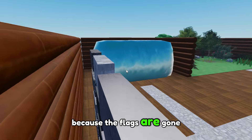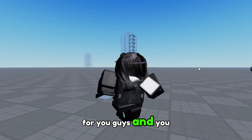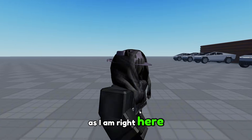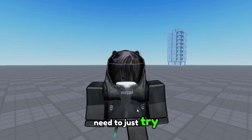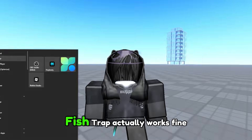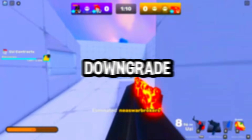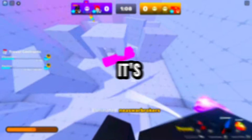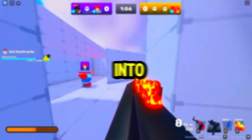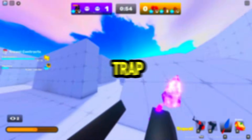Looking at the texture blocks now, they kind of look the same since the flags are gone. If Block Shop settings aren't working and you're not getting low textures like shown here, try downloading FishTrap. Block Shop has too many issues right now because it's trying to upgrade and downgrade at the same time. FishTrap will work better than Block Shop if you're having issues.